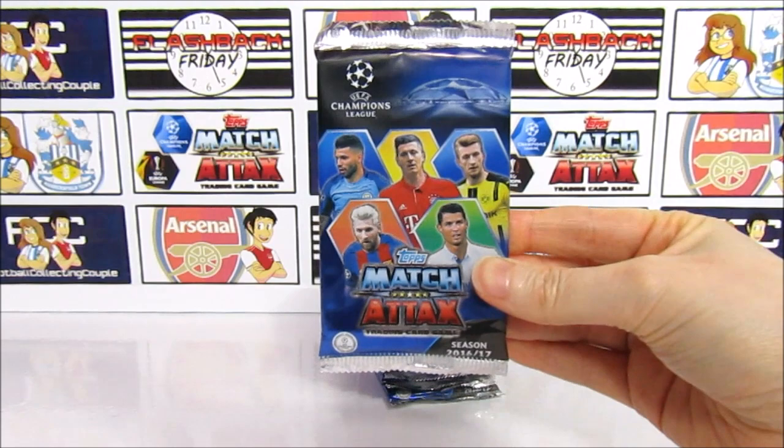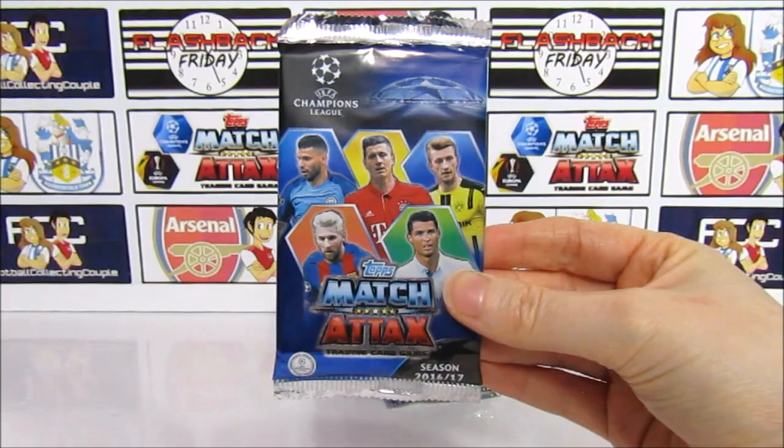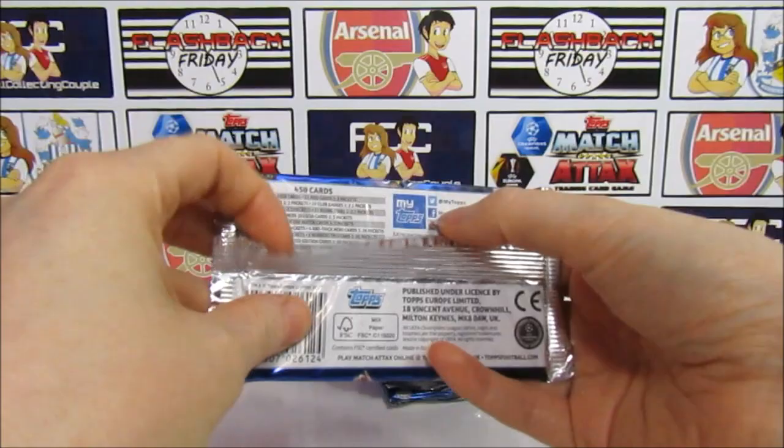The pack art is absolutely insane — we've got some classic players here: Aguero, Lewandowski, Reus, and of course Messi and Ronaldo. Messi with his questionable blonde hair, which is kind of funny. But if we take a look at the back and the odds, that's where things get a little bit crazy.